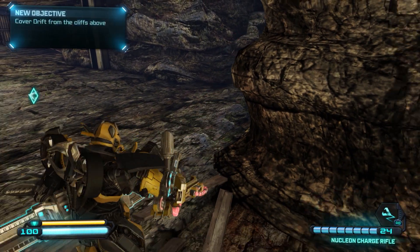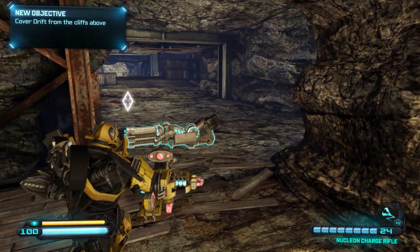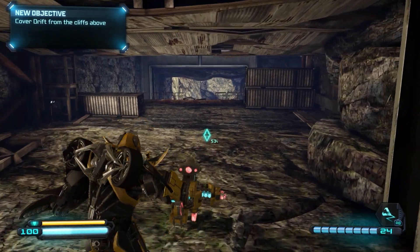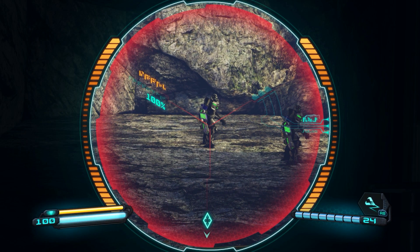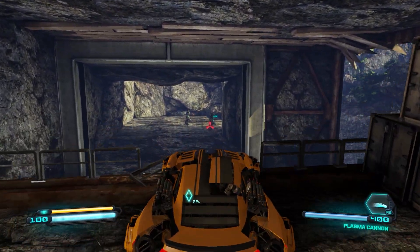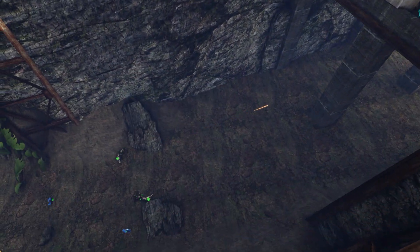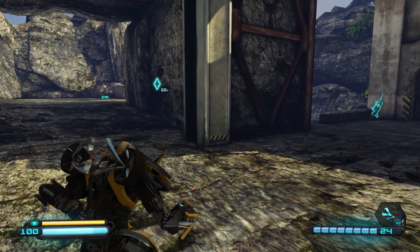Regarding the nuclear charge rifle in this game — I hate this gun, at least in this game. In Fall of Cybertron it's fine, but here I hate it. There are some mercenaries with purple arms up ahead — hop into vehicle mode and blow them up with the plasma cannon.